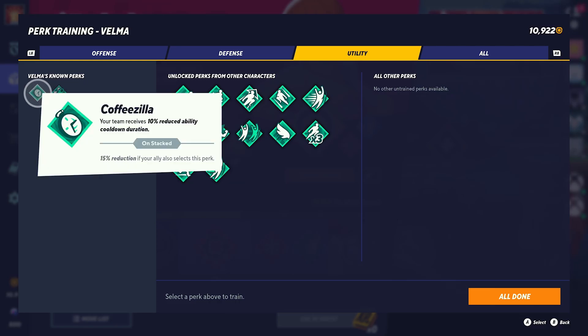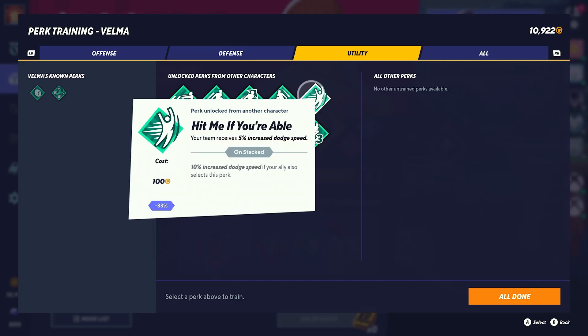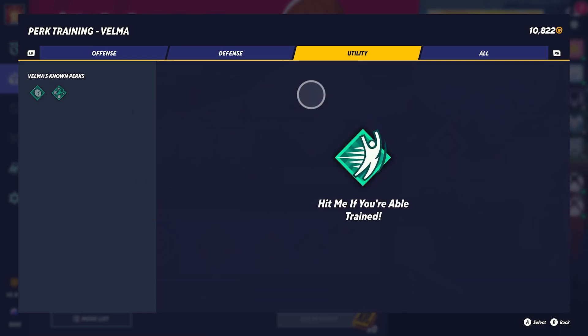Another one you could select is Coffeezilla, because Velma's special moves can be absolutely brilliant when you have the opportunity to use them. Coffeezilla gives you 10% reduced ability cooldown, and 15% reduction if your ally also selects this perk. This is also a very common perk to be selected in a two-on-two public match. Another great perk in this section is Hit Me If You're Able — your team receives 5% increased dodge speed, 10% increased dodge speed if your ally also selects it. This is great because when you're using your projectiles while standing still, this would be the sort of defense you'd select if you want to focus on defense.